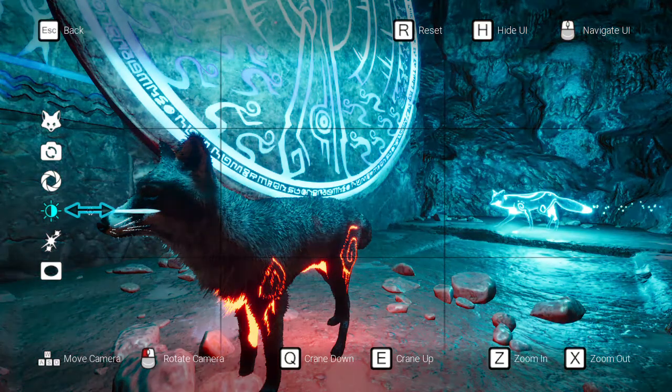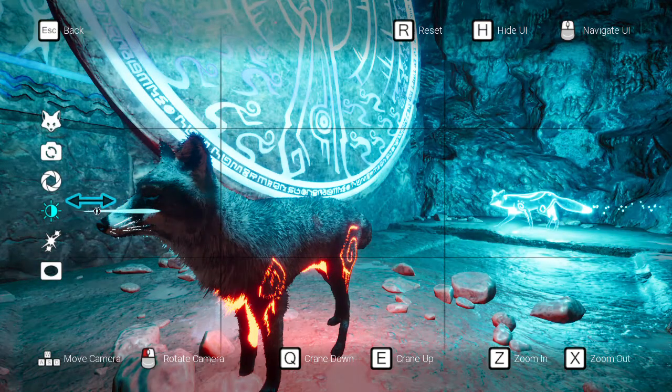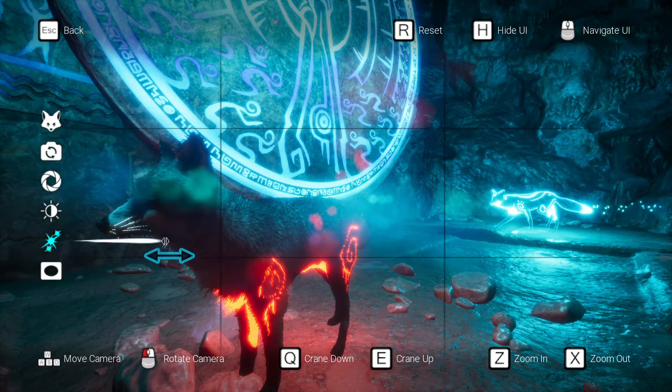The breaks setting mostly brings out the flow of the spirit energy, spirit thoughts, and other things like the lit-up mirror. You can also adjust the brightness — I usually go with the darker brightness setting.